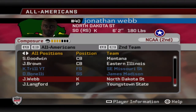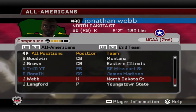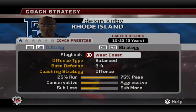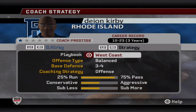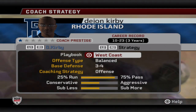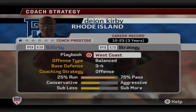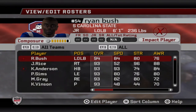Rounding out the second team All-Americans at specialists: Jonathan Webb, a sophomore redshirt kicker from North Dakota State, and punter Joelle Langford, a senior redshirt from Youngstown State. On the coaching front, custom coach Deon Kirby was fired from Morgan State after going 10-and-23 over three seasons, but lands on his feet at Rhode Island — who finished five and six last season — hoping to lead them to an FCS playoff appearance someday.